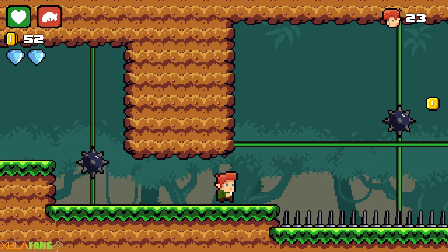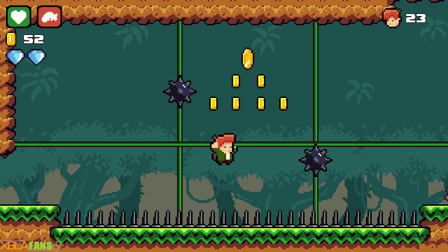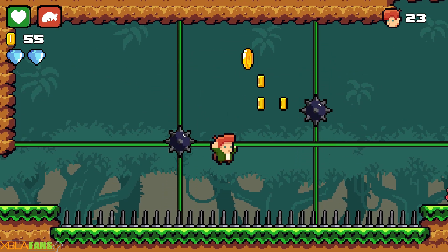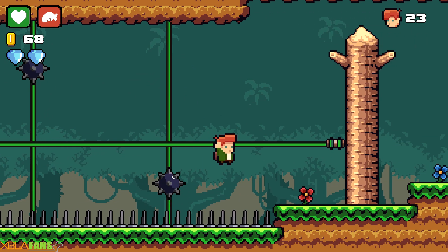You probably already guessed it — if you roll, you have invulnerability. I do appreciate games like this where if you jump and land on something, it automatically grabs onto it. I really do like that.